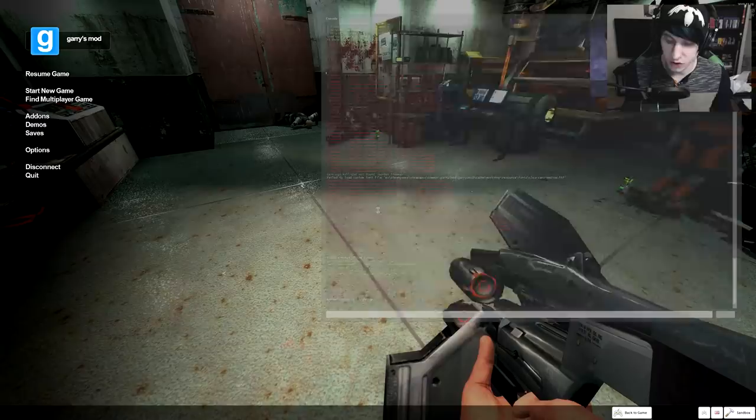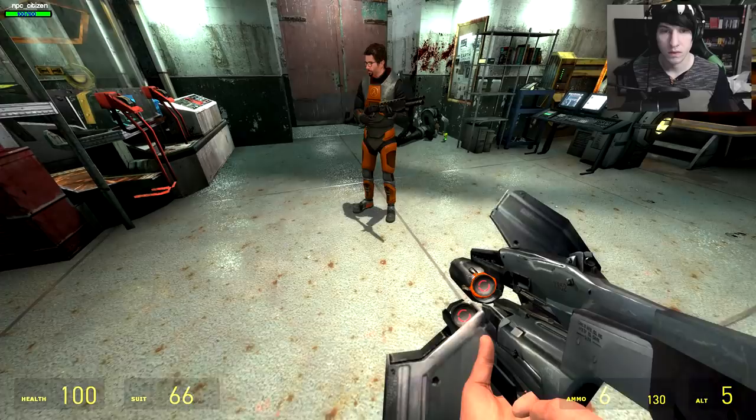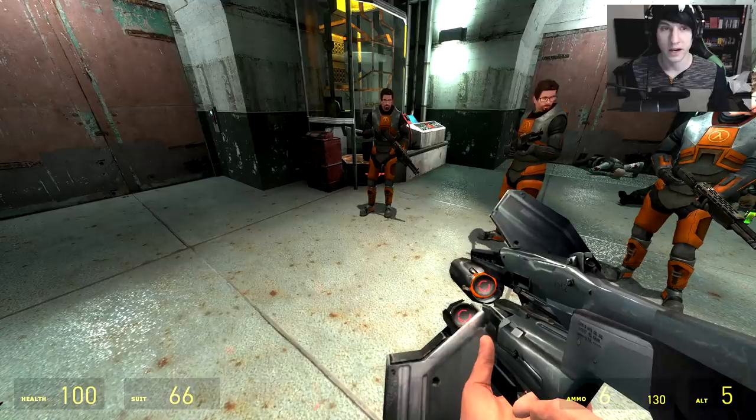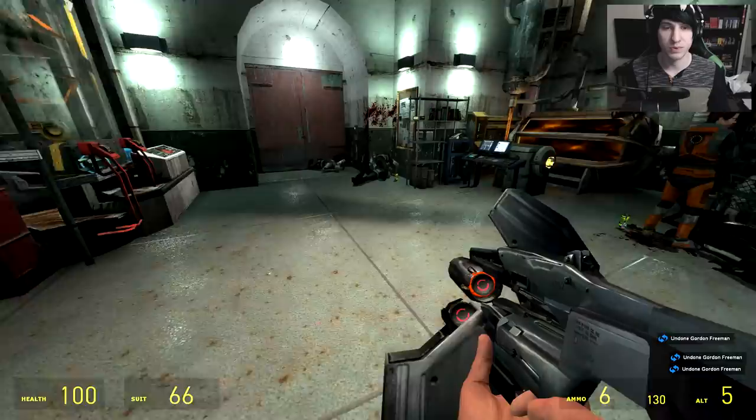Go ahead in the console and type in gordon_equipped_one. When you type that in with one, you will now spawn Gordon with the HEV suit already equipped. This is going to be very good so we don't have to keep spawning the suit over and over again. For this test, we only need one Gordon Freeman.